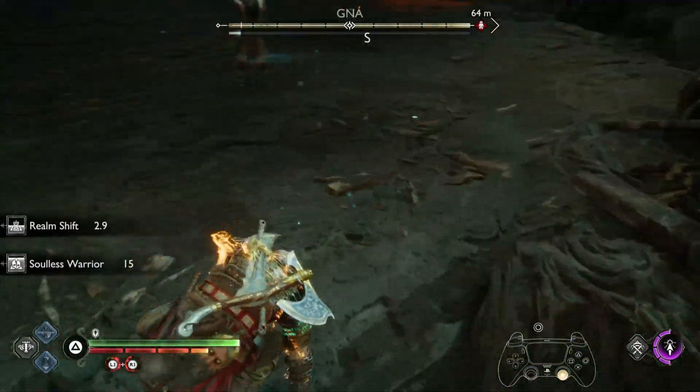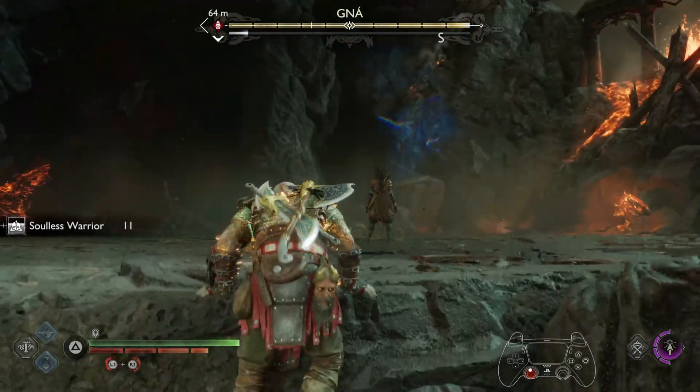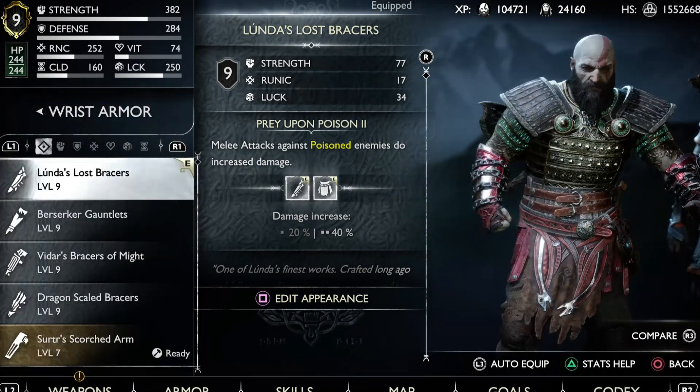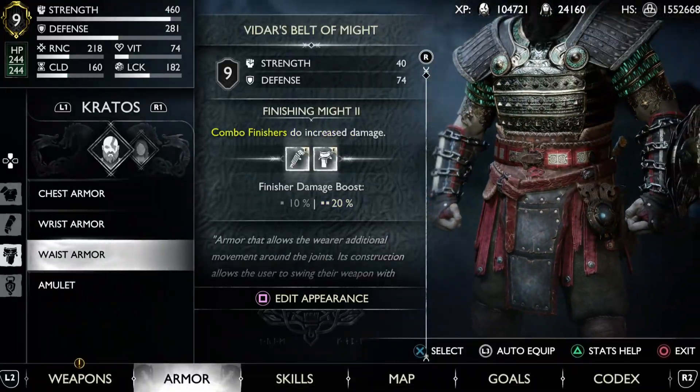Pan back the camera on the right side and use the ledge to go down the actual cliff. Once that happens, Kratos is going to go down, the fight is going to begin. You come up to the cliff and you'll be able to attack her, and she won't be able to do anything because she still thinks the fight has not actually started.